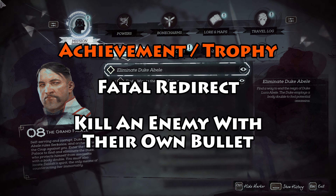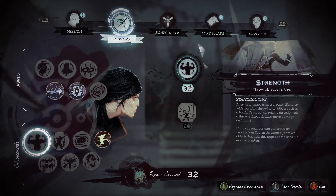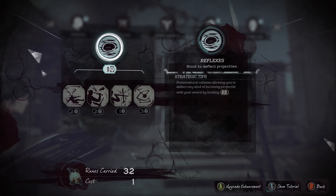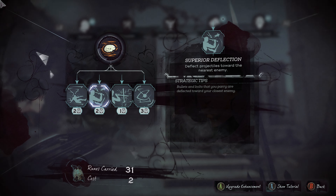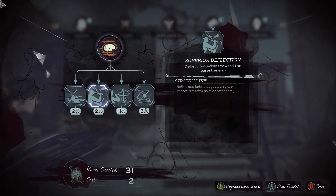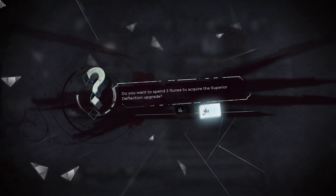The way to do this is, on any mission, find an enemy that has a gun and then go into your powers, go over to Reflexes, pick up Reflexes, and then drop down into Reflexes and pick up Superior Deflection, which says deflect projectiles towards the nearest enemy.